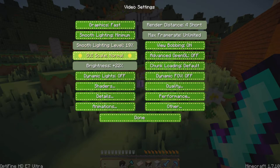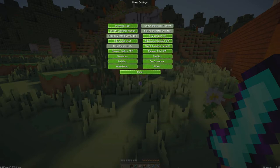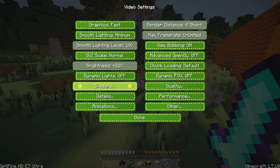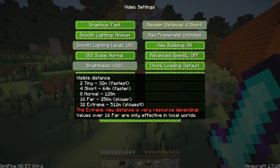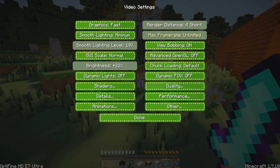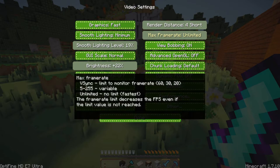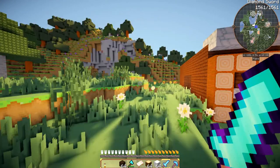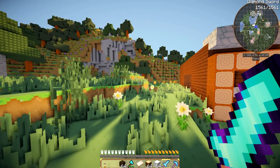It's on 19%. GUI scale is normal. I usually keep mine on normal though. Brightness, 22% — you can have it to whatever, but I keep mine kind of low. Dynamic lights off. My render distance is 4 short because my computer runs pretty good at that — anywhere from 2 to 6 is pretty good. My max frame rate is unlimited because if you keep it low, it's going to be very hard to get past that, and that's not the best option.